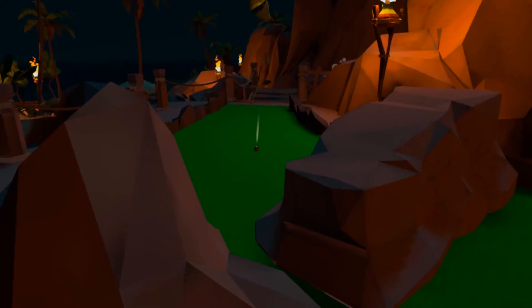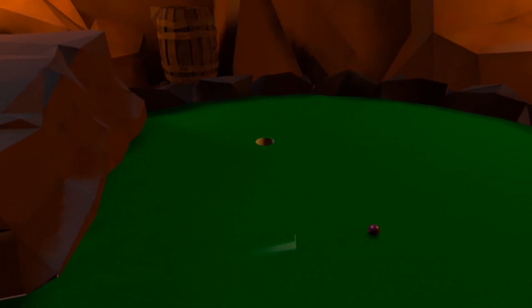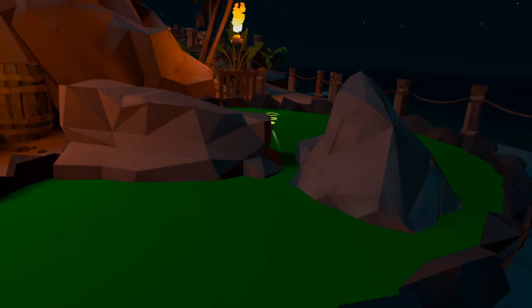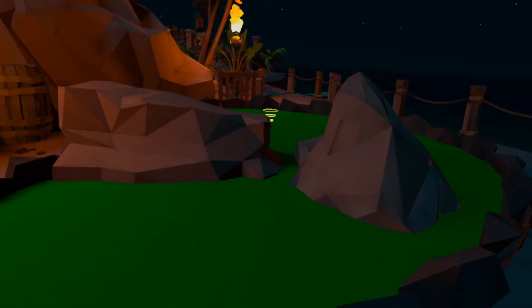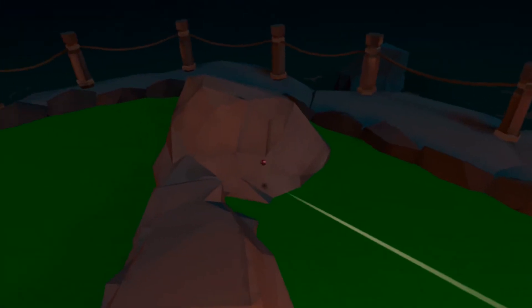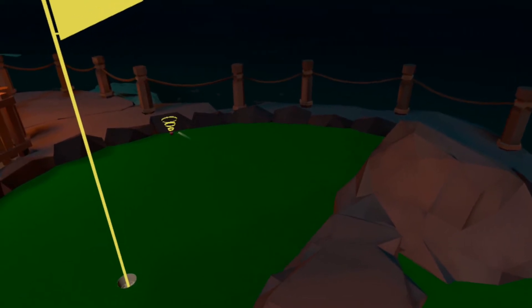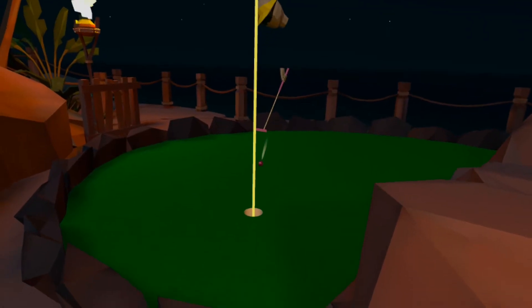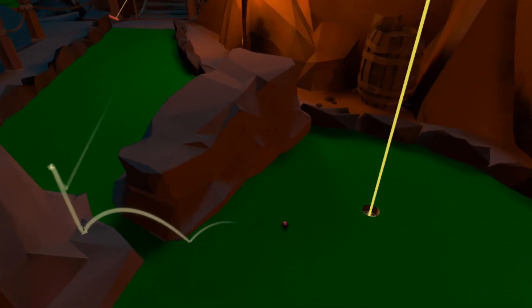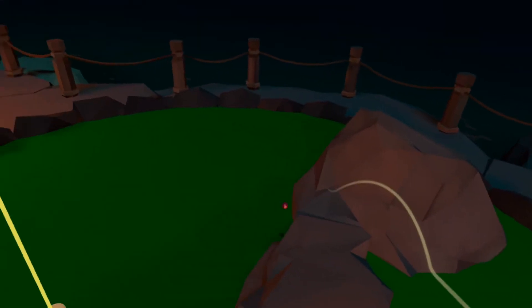For route 2, aim straight between the rocks where you'll find just over a cup's width to work with. Hitting this line at a gentle weight should see your ball safely navigated around to the green, again to within a safe birdie range. Route 3 is played by aiming for the sloped edge of the right side rock, jumping your ball up and between the two stones. This is a wider target to aim for and is pretty forgiving with your weight, so I'd recommend this as the best route. A fortunate bounce here can send your ball straight over for the eagle hole in one.